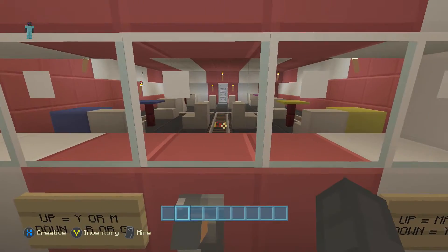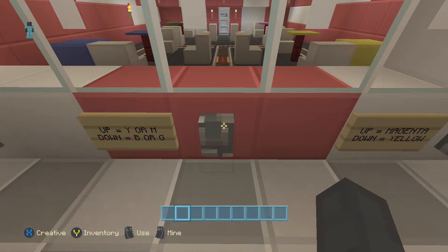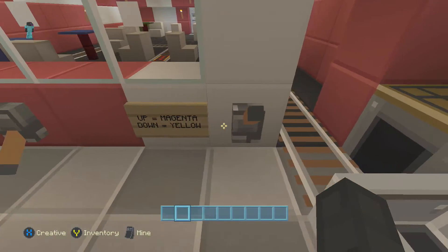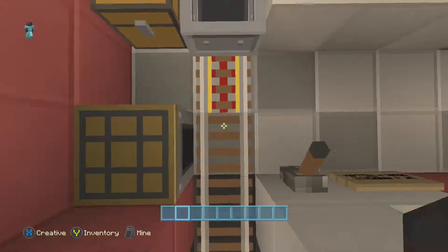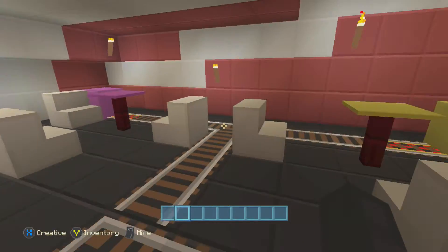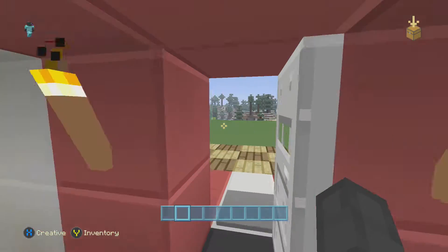If you look at the tracks right about there in the middle, when I switch it you'll see it change to the blue and green side. Yep - yellow, magenta, blue, and green. It switches down, it's gonna go to blue. Let's go to green - there's green! So yeah, everything works and this is the Snacks on Tracks restaurant.